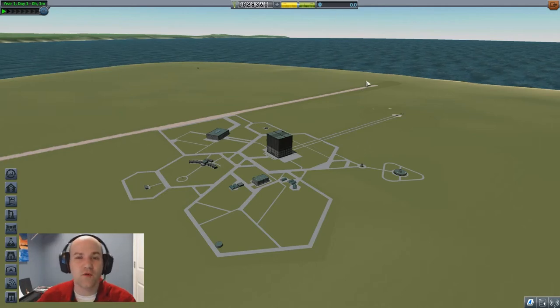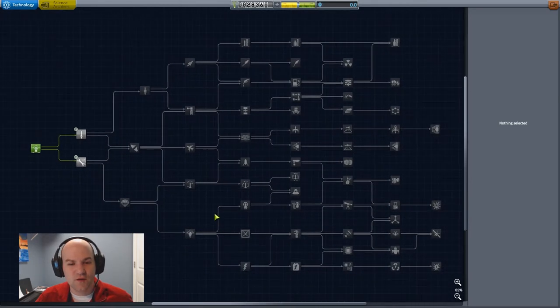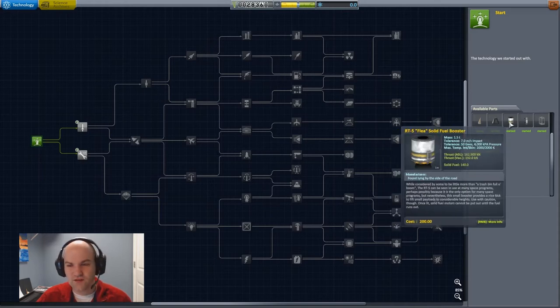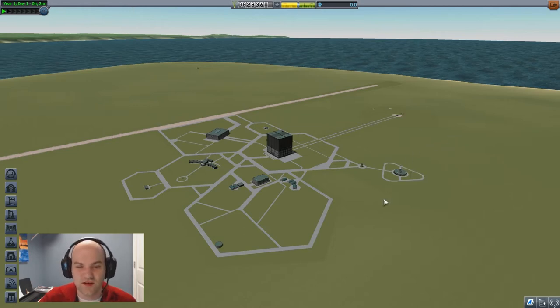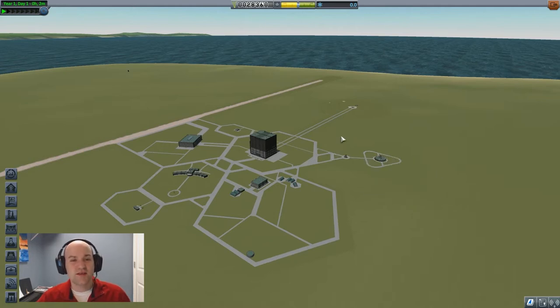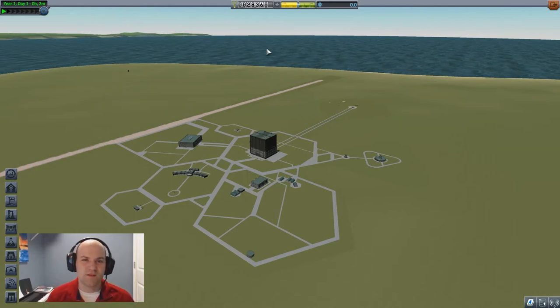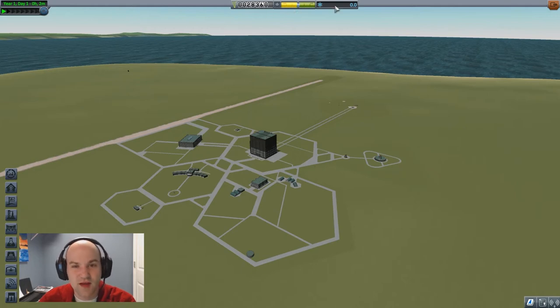You collect science at each place you visit with different pieces of scientific equipment. That gives you the science resource shown on the upper right, and you spend it in the Research and Development building - that's our tech tree. Right now we want to fill out everything, and we need to get a lot of science. When you just start, you're only given six parts to build a rocket. You can't really build anything significant with these six parts. There are other resources too: the middle one is reputation - don't blow up your rockets and don't kill Kerbals. The one on the left is cash, which you use to build rockets and upgrade buildings. Contracts give us cash, a reputation boost, and science.